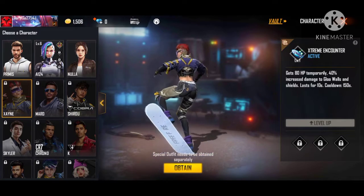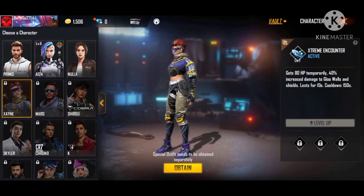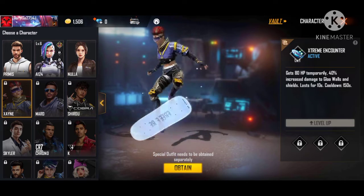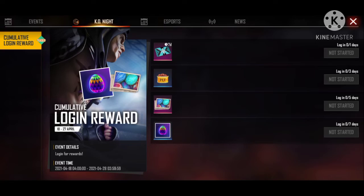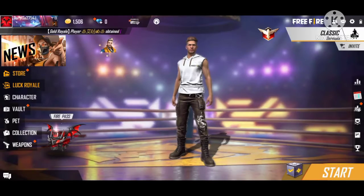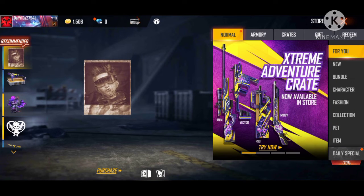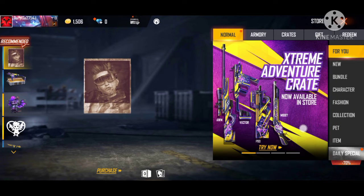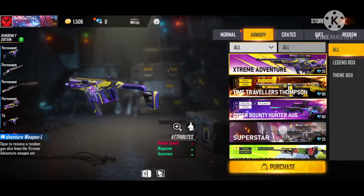If you have a shot, you will have to activate it within 10 seconds. If you have a blue wall, you will have to increase 40% damage. I am going to build a blue wall. This is the green wall, but you can get the blue wall and use it to increase damage.